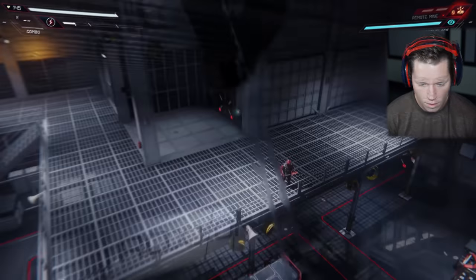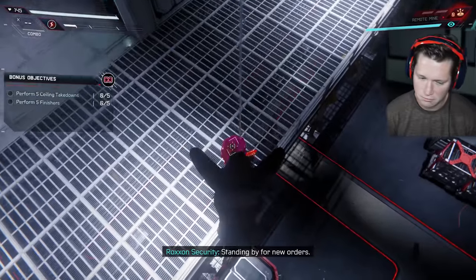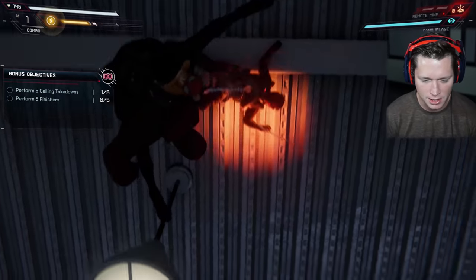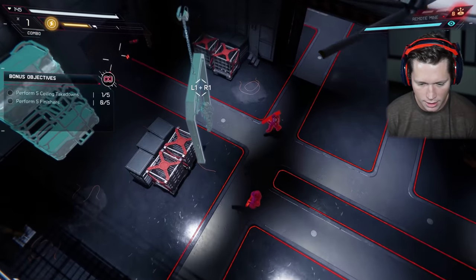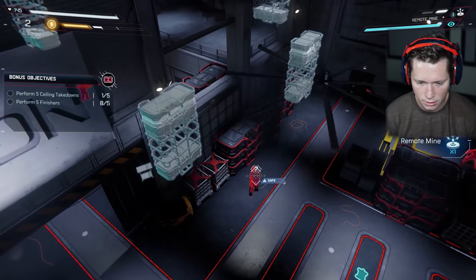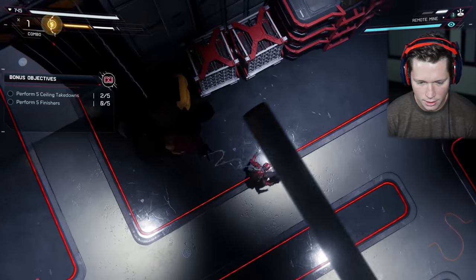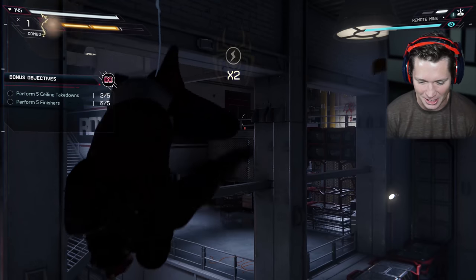Ceiling takedowns are definitely a thing we could do. Let me get up on the ceiling here. This guy - we could just drop on down, drop on by, say what's up. Good to see you, my man. Long time no see. We've got a couple of guys over here. Might get some people's attention. This guy's gonna go check it out. We're gonna go ahead and drop by while we can. Love it, dude. I love being stealthy in this game.